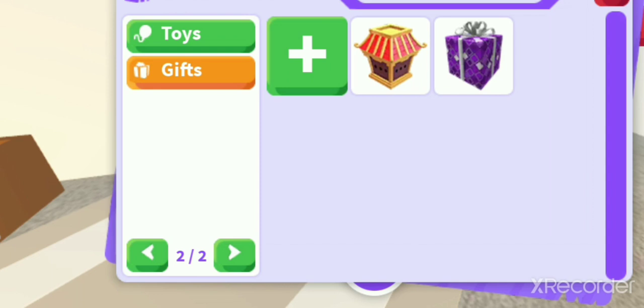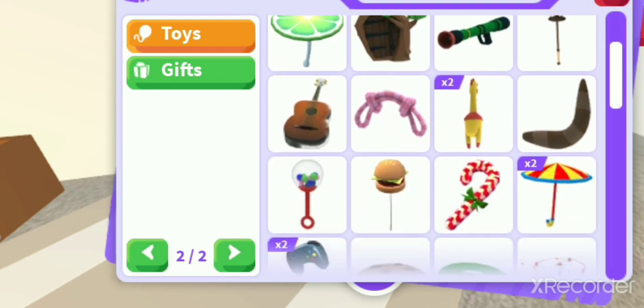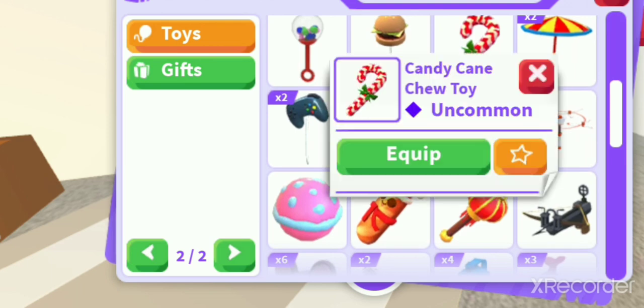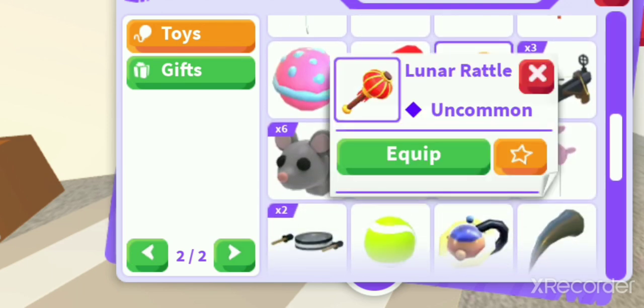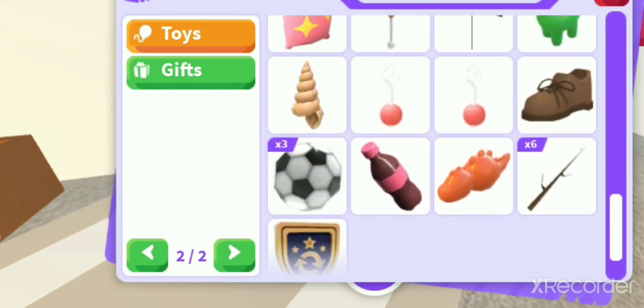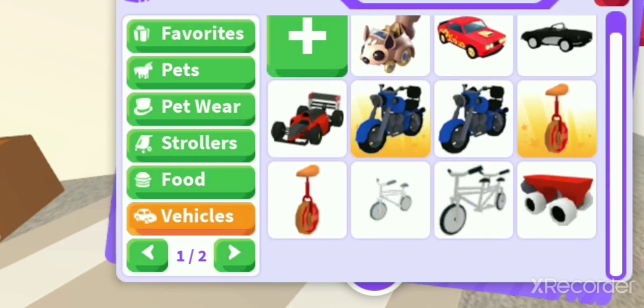In the toys I have these: a lemon stand, a door, a guitar, an umbrella, a cookie riddle, and a really rare one right there — I think it is pretty rare or something. And here are the shoes, I think, and my trading license.